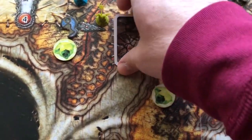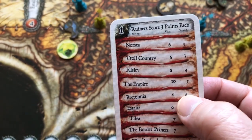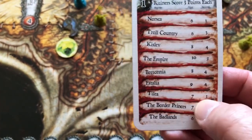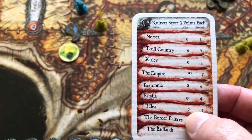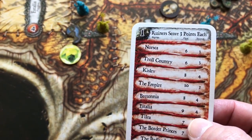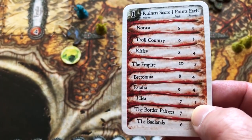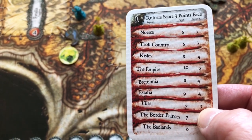When scoring a ruined region, if there's a tie for the most corruption tokens, sum the first and second place victory point totals, divide by the number of players tied for most, rounded down, and no points are awarded for second place. If there's a tie for second most, those tied players split the second place victory points rounded down.